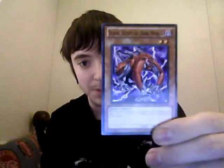Scarr, Scout of the Dark World. It's Dark, Level 2, Fiend. When this card is destroyed by battle and sent to the graveyard, add one Level 4 or lower Dark World monster from your deck to your hand. Attack is 500, defense is 500. That's my last Level 2.